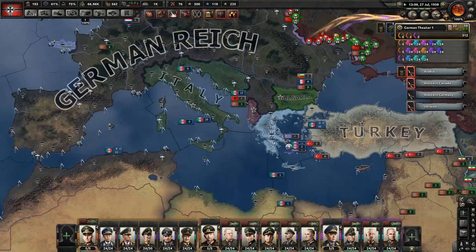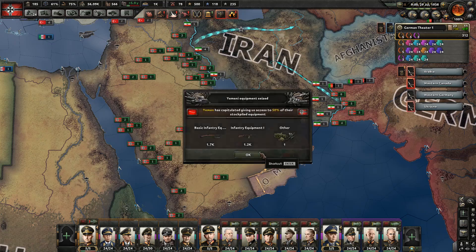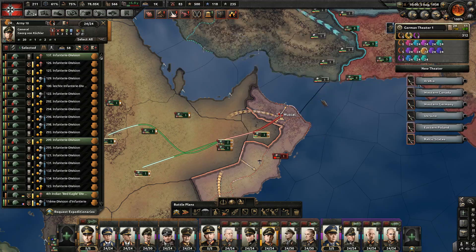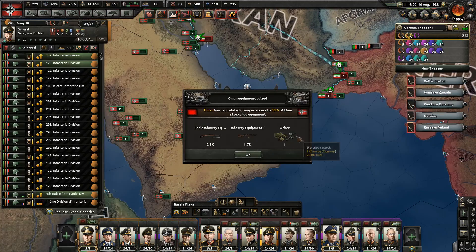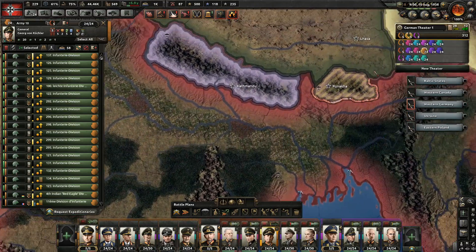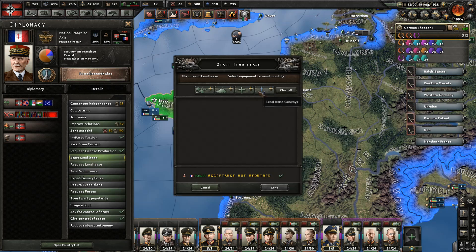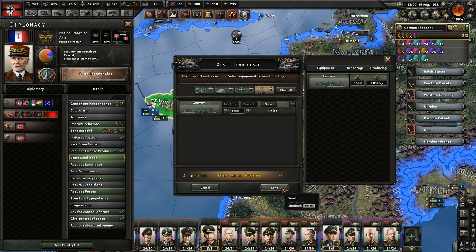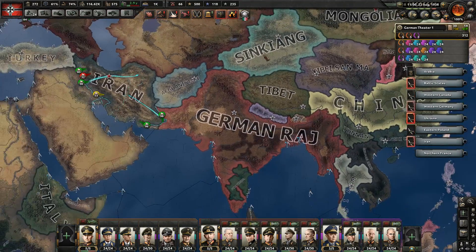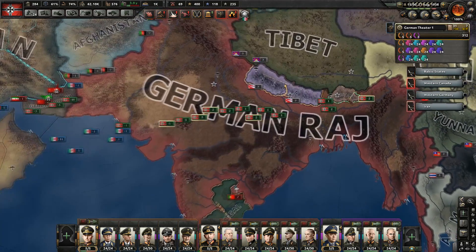Yemen capitulates — we're very close to taking out the entire peninsula. In three days we lose our war goal on Iran so it's time to attack. Oman capitulates — we keep getting inventory equipment for all these capitulating countries, which is quite convenient. We are about to be able to annex the French, so let's start lend-leasing and send them a lot of convoys to reduce their independence. Justification on Tibet is complete. Human wave offensive — we're going to get some extra manpower from that.